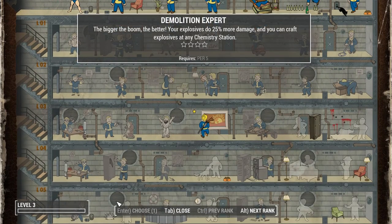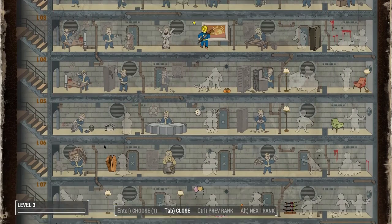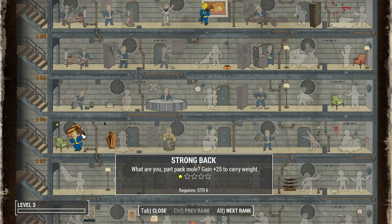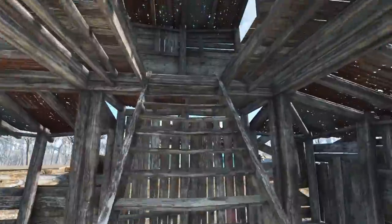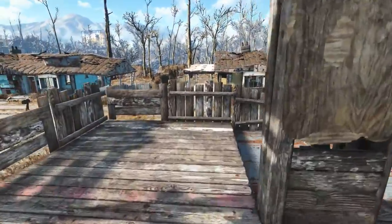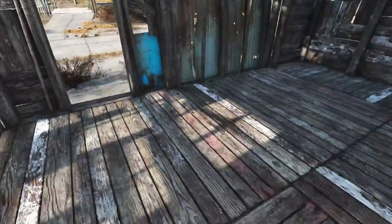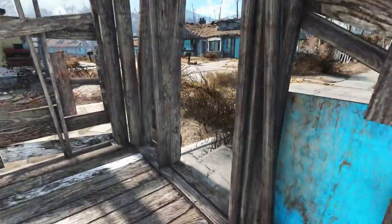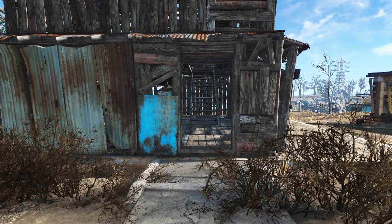The second level up we're going to do is Strong Back. I have planned my build for a long time — I'm going to do Demolition Expert as soon as we get the Perception bobblehead from Concord, because the Punisher, which is the character we're playing based on the first Punisher movie, is very good with explosives. I want to give you guys gameplay, story, immersion, plot lines, characters, and a lot of action.